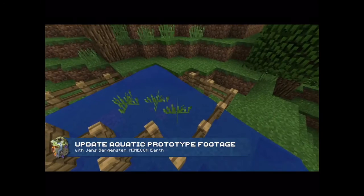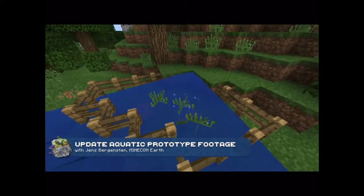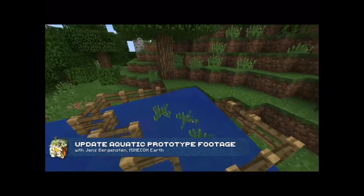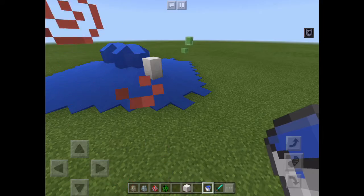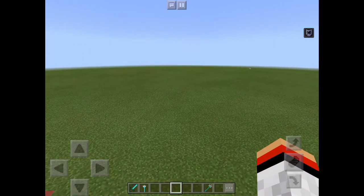One of the other nice things - I'll show you a picture now - is they're changing the water physics a lot. Instead of air pockets forming with slabs and stairs underwater, they're going to be fixing air pockets and just the way that water works, to make it a little bit better and more realistic. Those are some of the mobs and water changes.